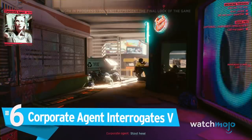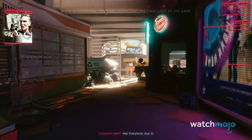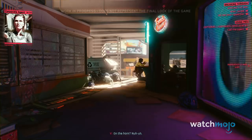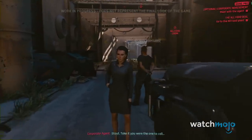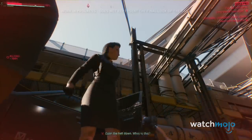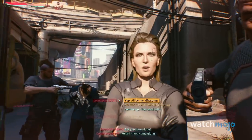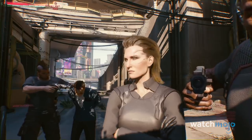Number 6: Corporate Agent Interrogates V. Attempting to get an edge over her Maelstrom opponents, V opts for the smart option of trying to get additional intel from a Militech Corporate Agent, or Corpo, beforehand. Unfortunately for her, this doesn't go as planned, and she ends up accused of blackmail and on the wrong end of a brief but nasty interrogation. It's here that we get a look at one of the most unique dialogue features we've ever seen, where the player is hacked and other characters can see whether or not they are lying.